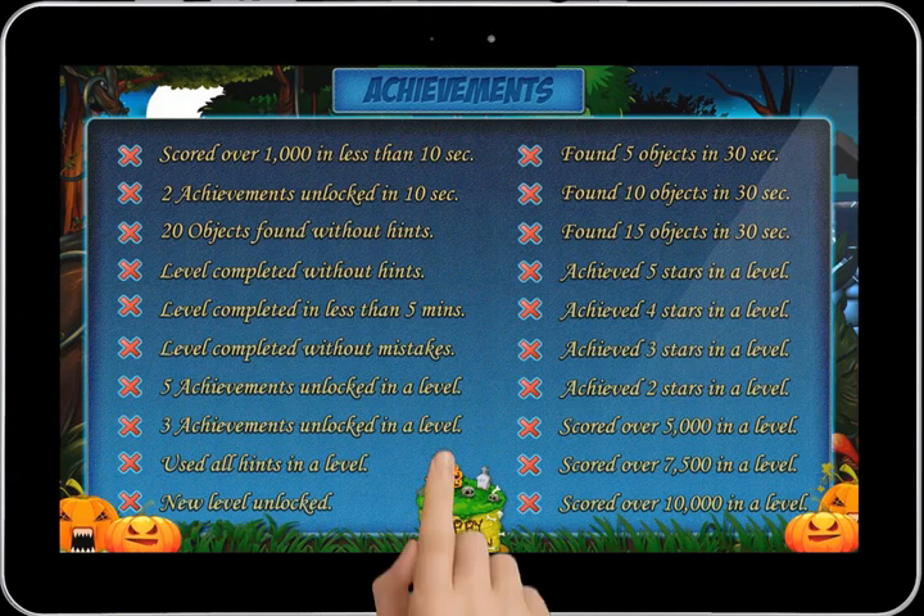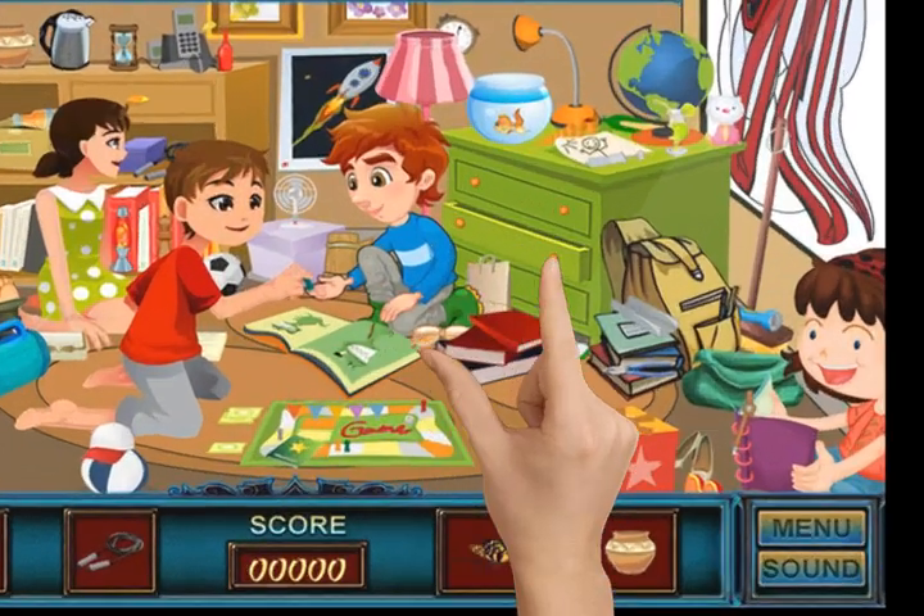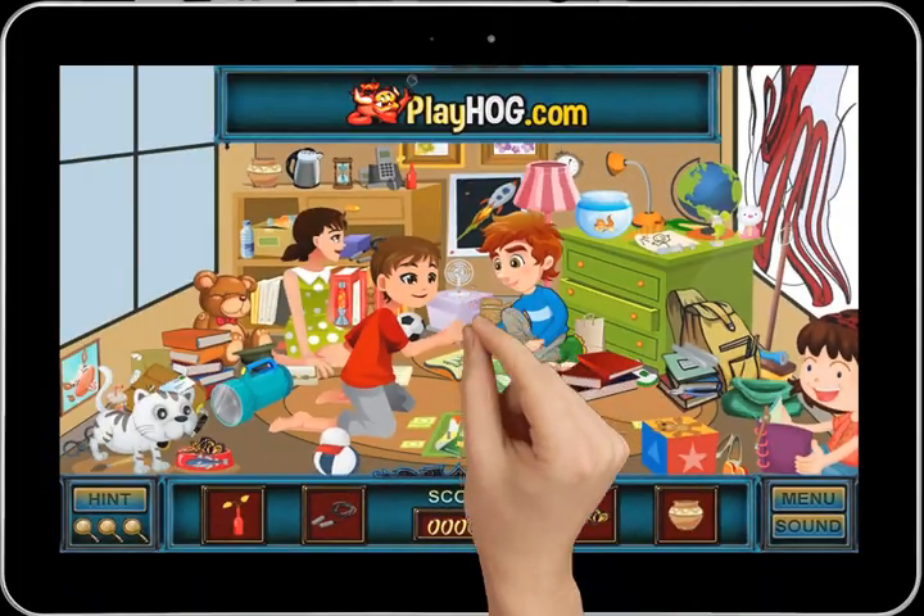Each level has 10 unique achievements to unlock, and also 40 well-hidden objects to find. We have pinch and zoom to spot objects that are difficult to find.